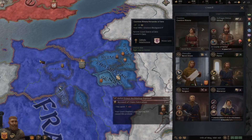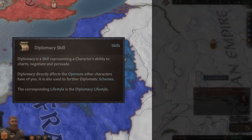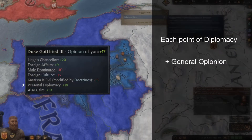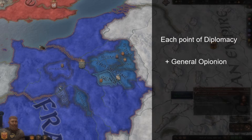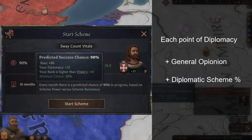Let's first take a look at the diplomacy skill itself. For every point your ruler has, you receive general opinion. This is displayed as personal diplomacy when mousing over a character's opinion of you. Overall, it's nice to have a lot of general opinion as it makes others more likely to go along with your own requests. It also dissuades them from joining any hostile scheme or faction against you. Additionally, every point will give you a percentage towards a diplomacy scheme success chance.